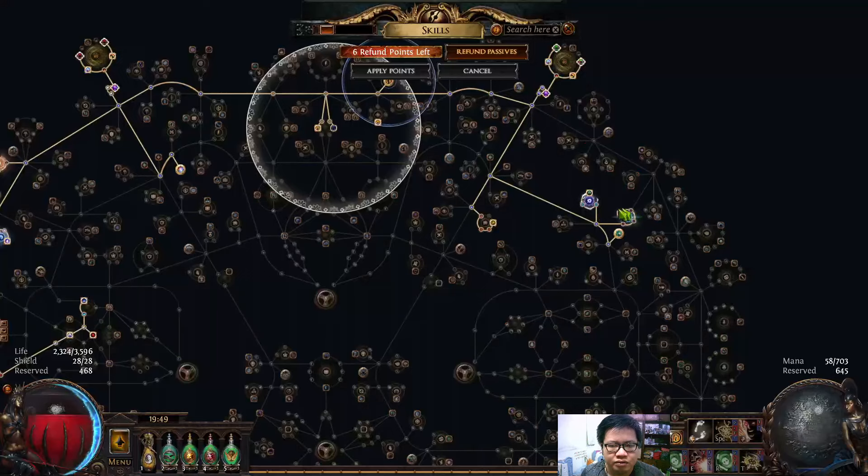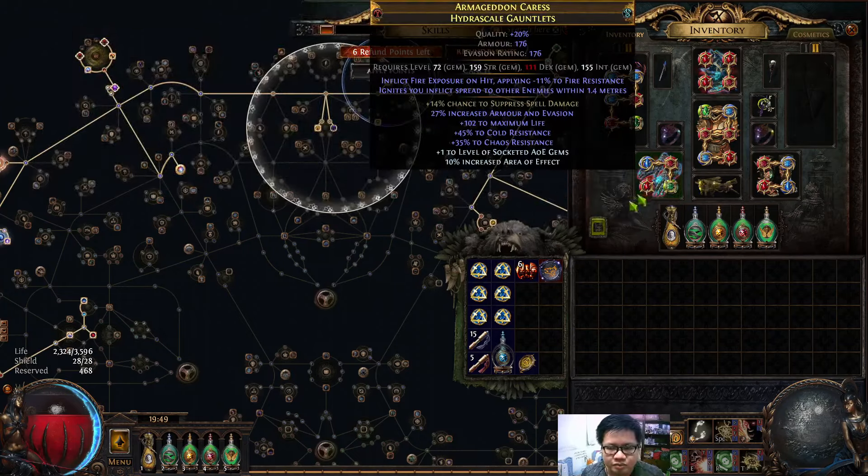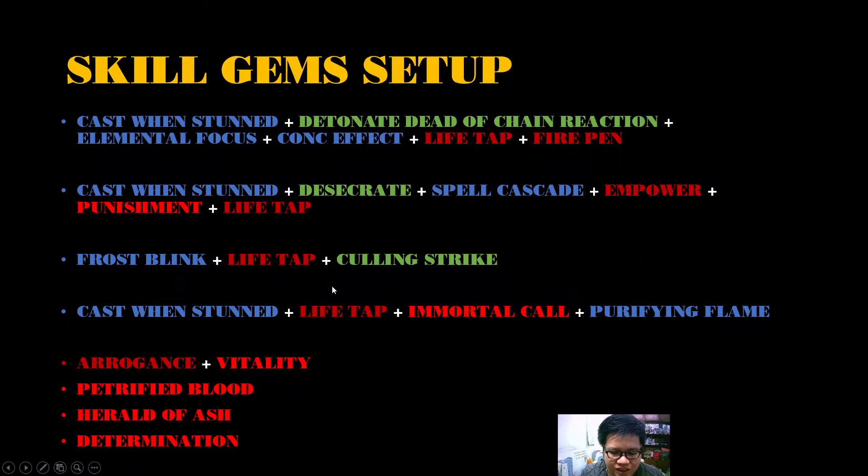The next setup is Frost Blink linked to Life Tap and Culling Strike, which I have on my gloves. It's just a movement skill — it's instant so you don't worry about being stunned, and Culling Strike gives 10% more damage to execute targets below 10% life. For auras: Arrogance linked to Vitality reserves life. On mana we reserve Purified Blood, Herald of Ash, and Determination.